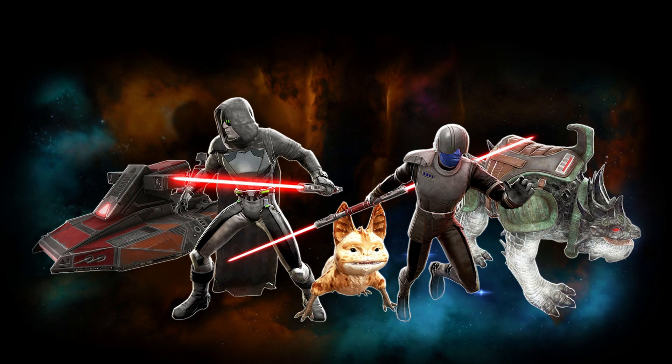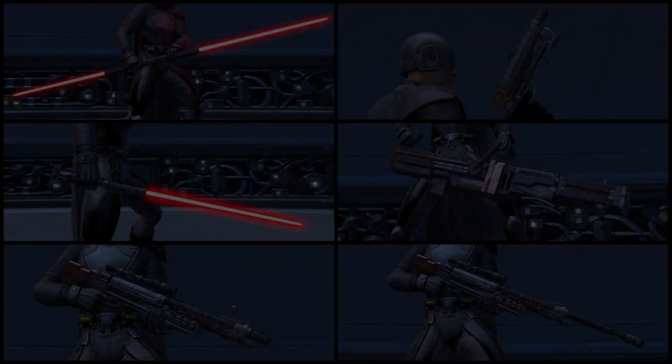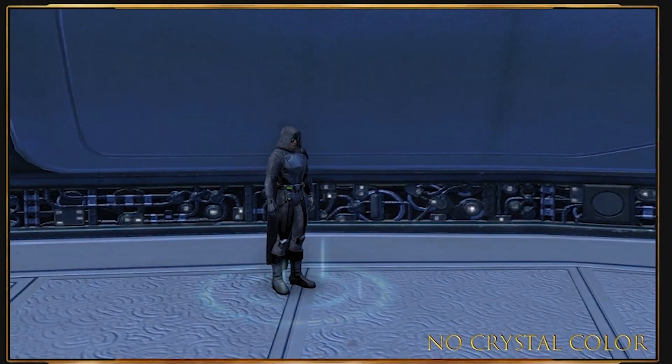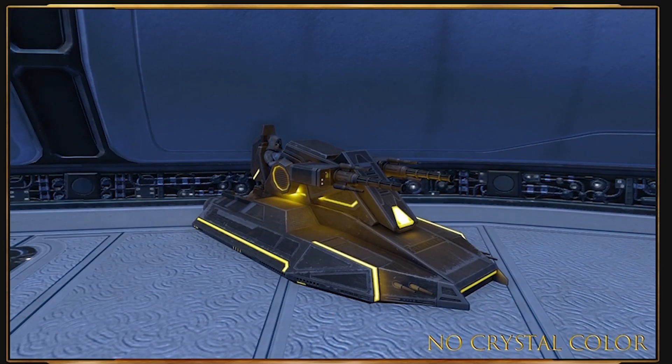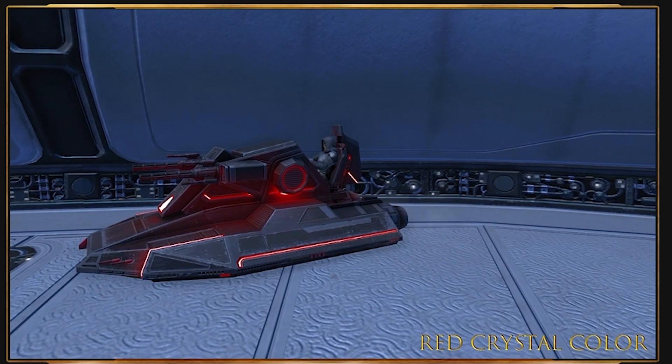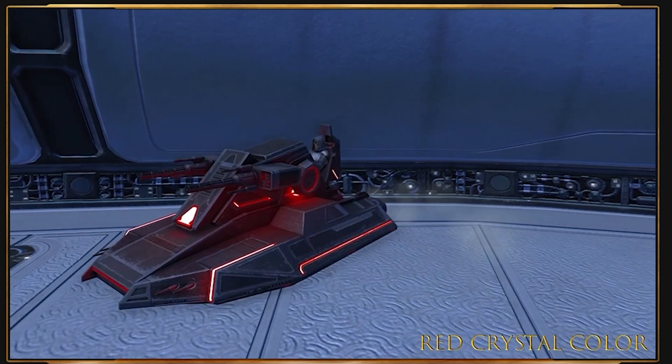Now let's look at all the special rewards for the new galactic season — Season 5, called Confidence in Power. First, the weapon set: these are called the Hijack Weapon Set, with a weapon for each type, just like last season. Next is the new mount — the Imperial Assault Tank — which is very cool. The best part is that it changes color based on the crystal you're using, so you can modify it to any color you want, whether more imperial or more republic.